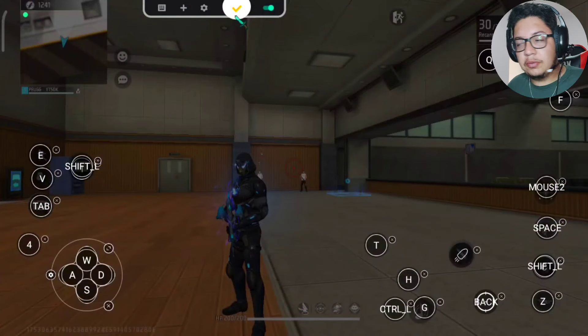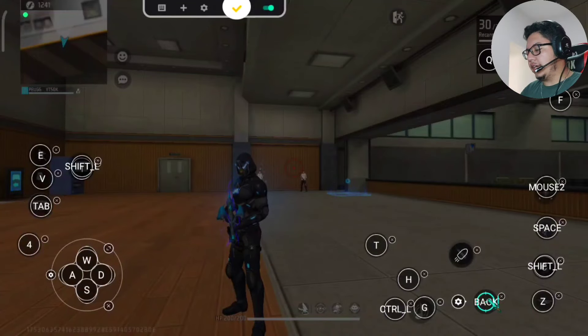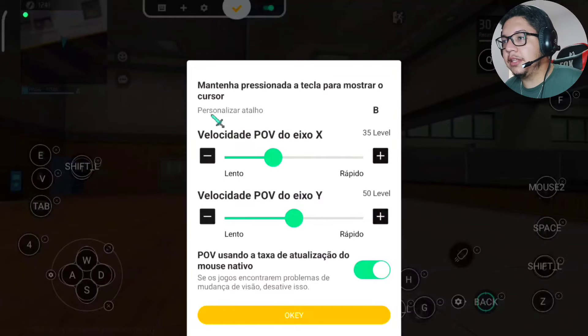É o seguinte: eu tava fazendo aqui um teste antes de trazer os conteúdos pra vocês, e tá dando um bugzinho. Vou explicar pra vocês o que tá acontecendo. Você vai vir aqui no seu botão de vista e vai colocar a tecla que você quer — o meu aqui é o botão lateral do mouse, então é 'back'. Coloquei aqui. Vocês viram que abriu aqui uma engrenagemzinha? É essa a função. Vai clicar nela, vai abrir a mini configuração do botão de vista. E aqui em cima tá: personalizar atalho.